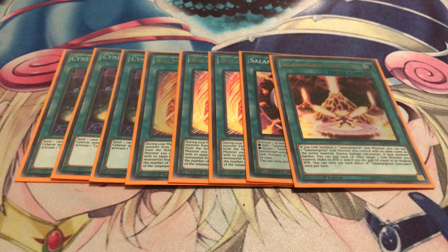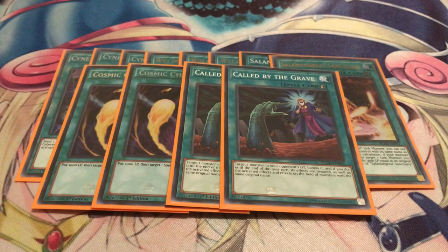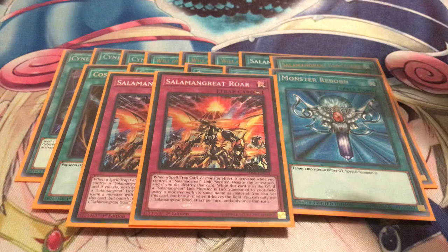You also got Salamangreat's Circle, which acts as another searcher, and one Salamangreat's Sanctuary — your main field spell. The fact that you can relink monsters with the same name is really good. For back row removal, I'm running two copies of Cosmic Cyclone, which is starting to become a staple for Salamangreat. I'm only running two Called by the Grave because we still have Impermanence and Nibiru that it counters, and I've had multiple occasions where I opened at least two of these cards, so I bumped it down from three to two. As another extender piece, one copy of Monster Reborn — it acts as a fourth copy of Will. If you get hit with Nibiru, you can play Monster Reborn to get yet another monster out, or summon a monster from your opponent's graveyard and extend from there.